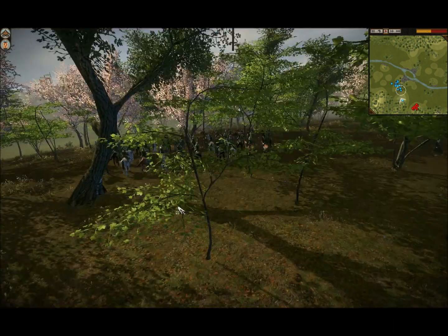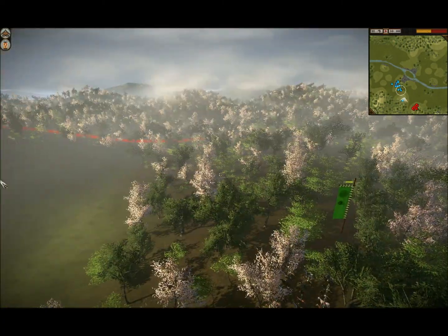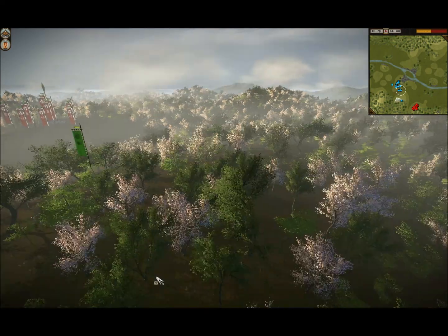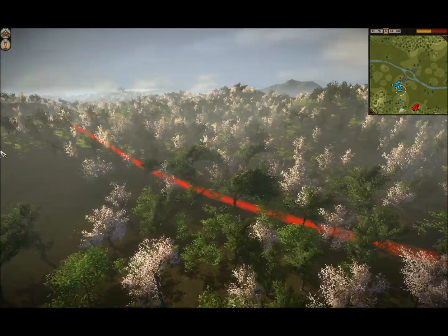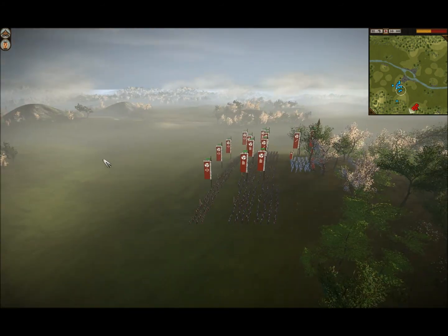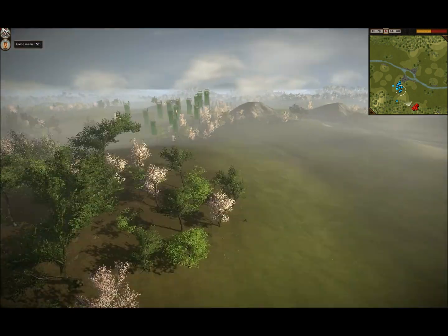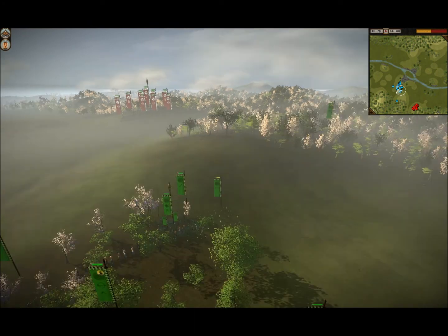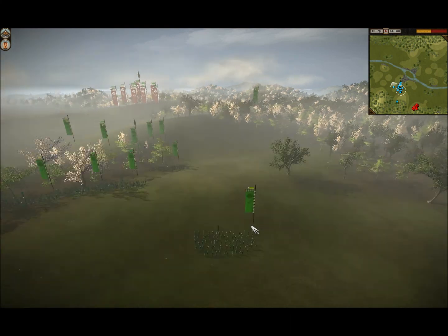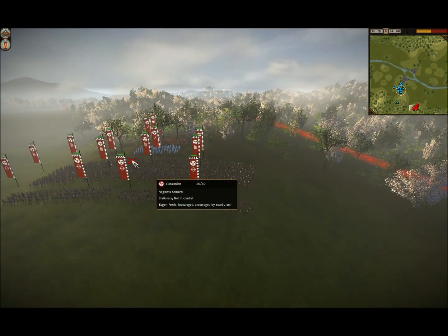I decided to run my cavalry into these woods over here. These woods are pretty strategic because I can hide my cavalry here, and I'm going to walk them around his flank the best I can and try to hit his archers. Also, if you look at his flags, he has a lot of spear units — I'll show you that in just a moment. I'm just advancing very cautiously — I don't really have a strategy at this point yet, as I'm going to sit still and think things through.